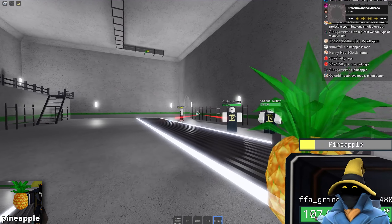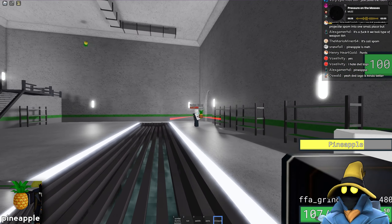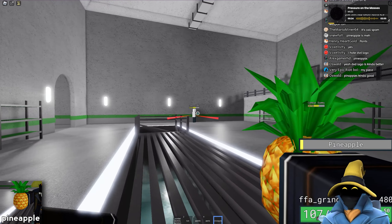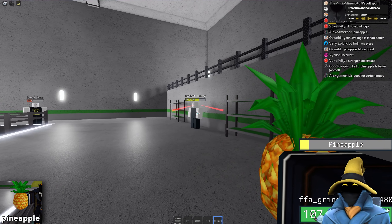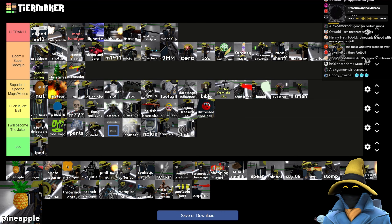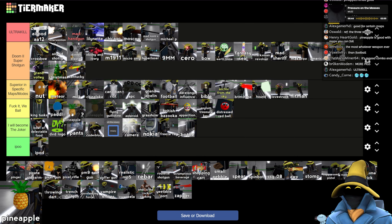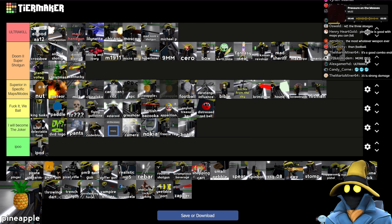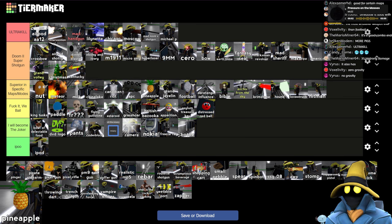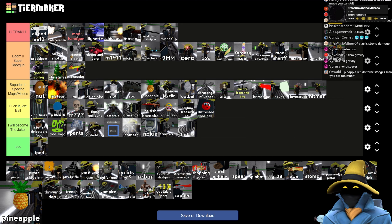Pineapple — it does a lot of knockback, actually. The pineapple is kind of good. It's a bit like Football because it goes in a straight line — no gravity either, it goes in a straight line. Not Ultra Kill tier, but definitely above... I'd say below the APC.